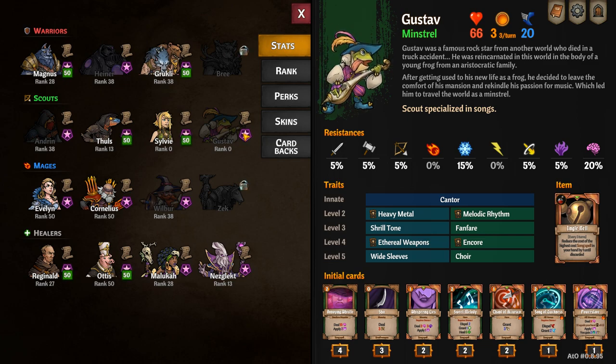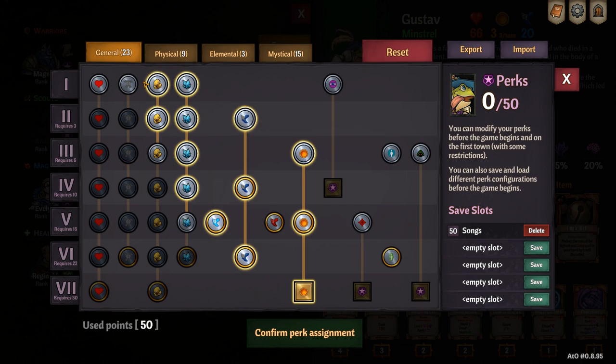Because of Gustav's focus on stanzas and songs, I'd like to build his perks to maximize that synergy. I like to go 23, 9, 3, 15.